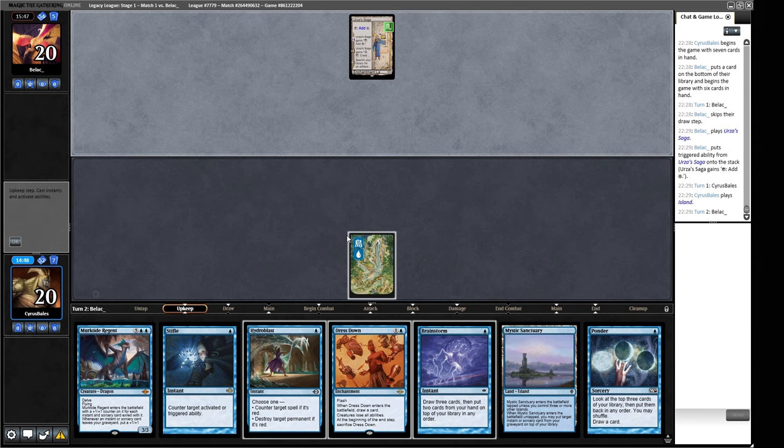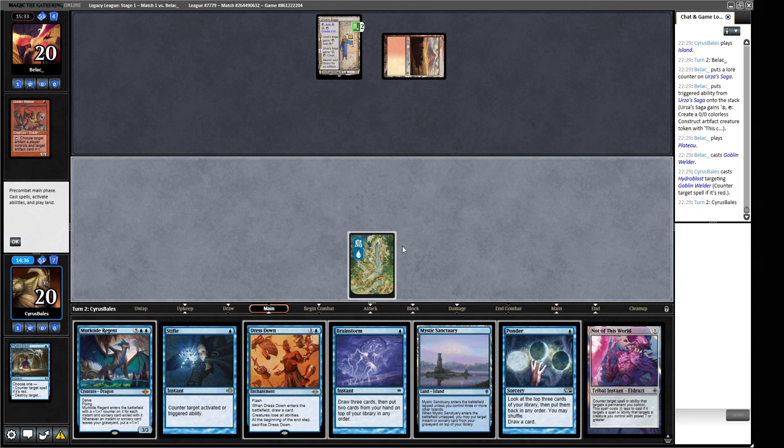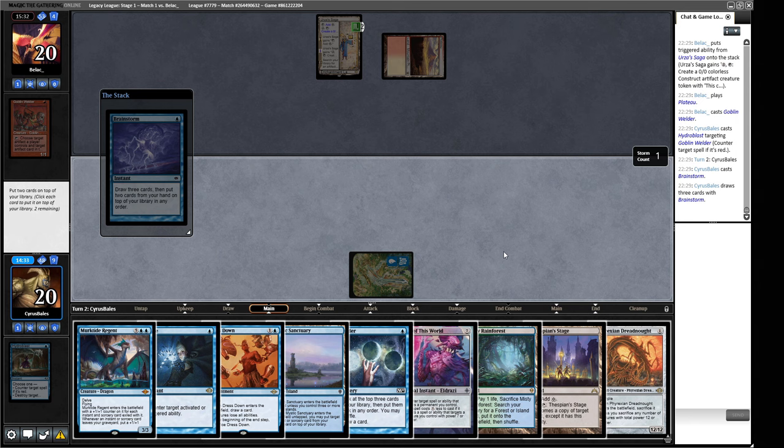There is that Saga and a Plateau. A Goblin Welder — let's say no to Goblin Welder. Not of This World. So we're going to go for this Brainstorm. We're looking for a Fetchland — we found a Fetchland, we found a Dreadnought. That's pretty good. So we're going to put back this Mystic Sanctuary, that's definitely the first one we're throwing away. I like to have the one-mana interaction of the Stifle here.